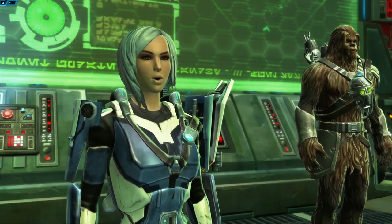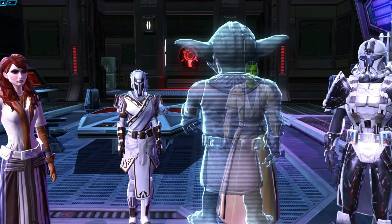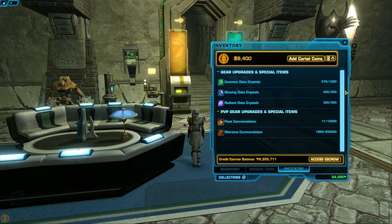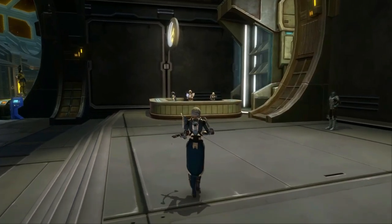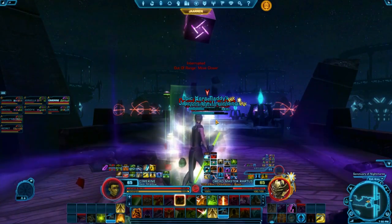There are three main ways to acquire new gear and modifications. Some starter endgame gear can be crafted with a bit of effort. Some better gear can also be crafted, but requires schematics from operations and vendor gear, and requires expensive materials. You can also buy gear using currency earned from completing quests — you can see how much you have by clicking the currency tab at the bottom of your inventory, and spend it on the fleet in the supplies section.